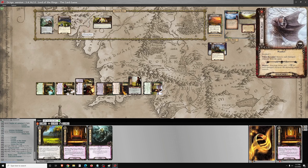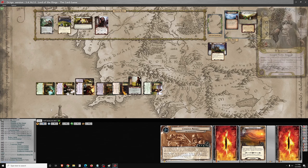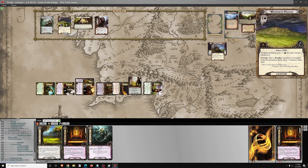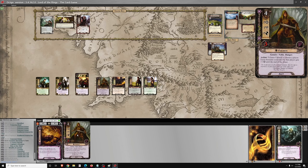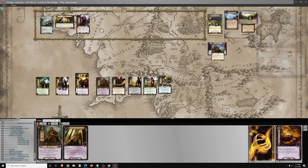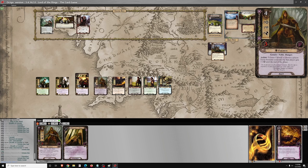It treats each damaged character's text box as blank. It doesn't matter too much with Denethor anyway. Once I clear the location, I got to reveal a card from the orc deck, and that's going to be an Ingmar Marauder, who can sit in the staging area for a turn or two while I get set up. I forgot that Denethor's text box should be blank, so I shouldn't have been able to transfer a resource from him to Herluwin. So Herluwin should have three resources at the moment, not four.